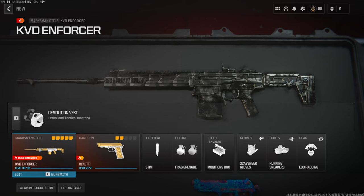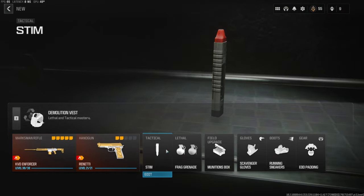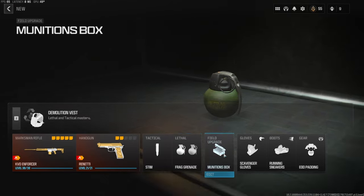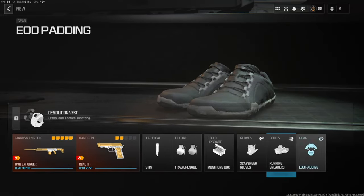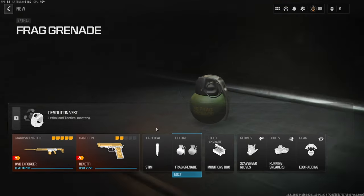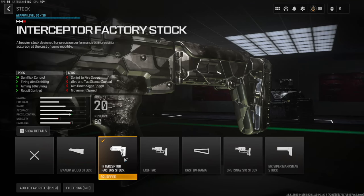Over on the secondary I'm going to be using the Renetti. The tactical is the Stem, the lethal is the Frag Grenade, Munitions Box for the field upgrade, Scavenger Gloves, Running Sneakers, and EOD Padding. Over on the vest I'm going to be using the Demolition Vest — this basically gives you resupply and two lethals.